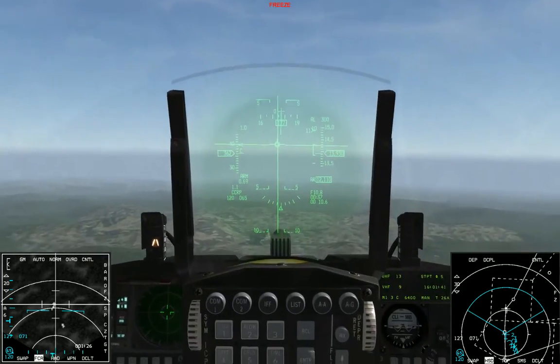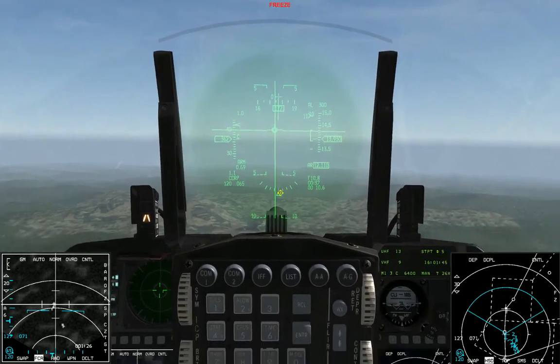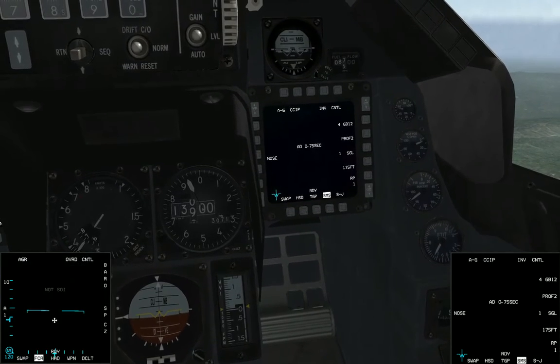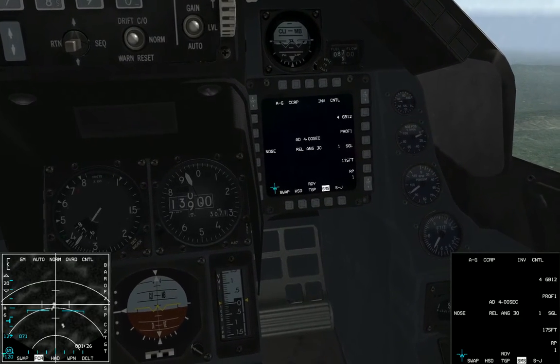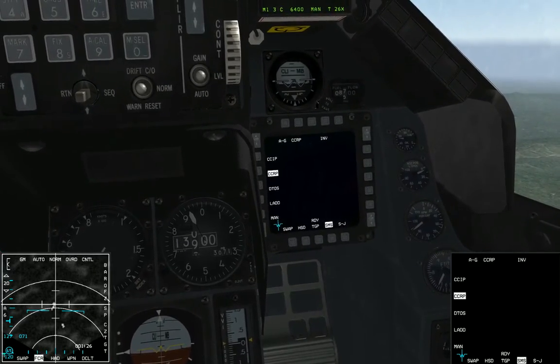If for some reason CCRP mode doesn't pop up when you select your first air-to-ground weapon, you have to go down to your SMS page and either cycle profiles until you get to one that's CCRP, or if you don't have a profile set up for CCRP, you can hit this top left button and select CCRP.